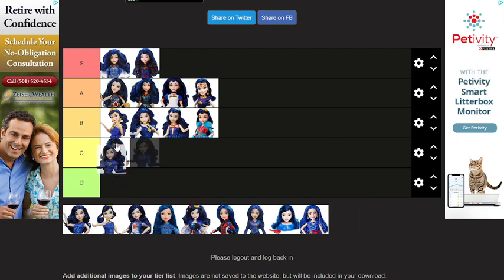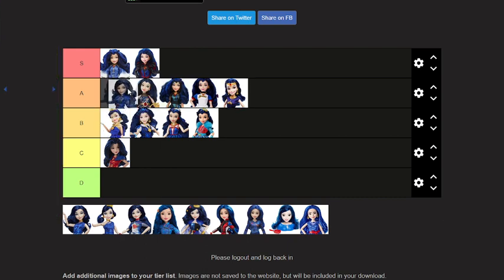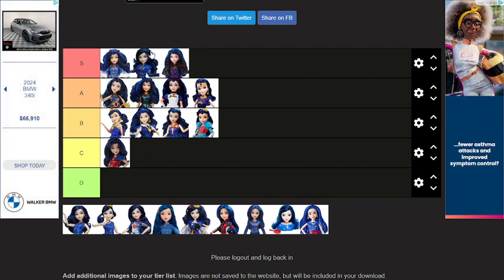Now Descendants 2 Eevee — I love Descendants 2 Eevee, although I do feel like some parts of the doll are a bit off. Honestly, I'm just gonna put her in S tier, because I am kind of biased.